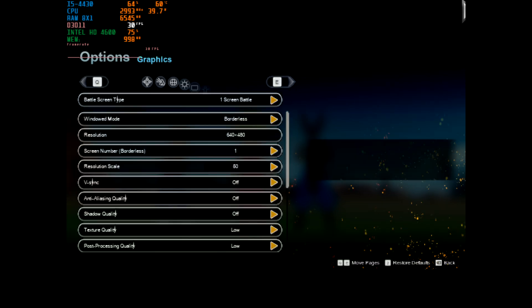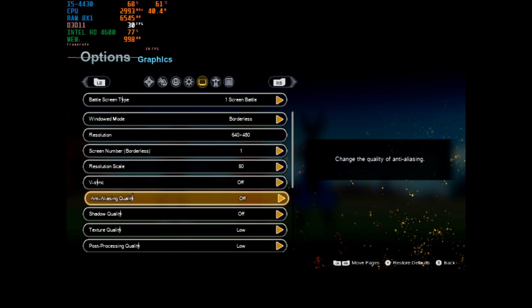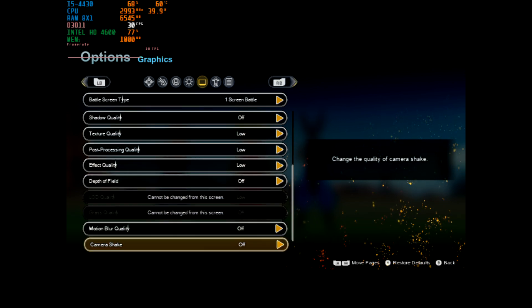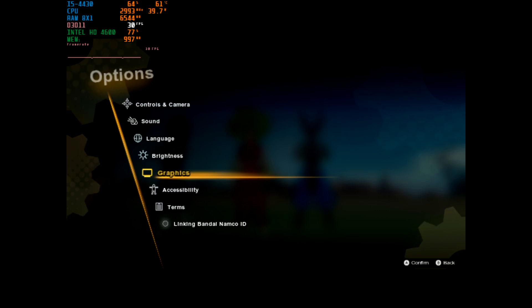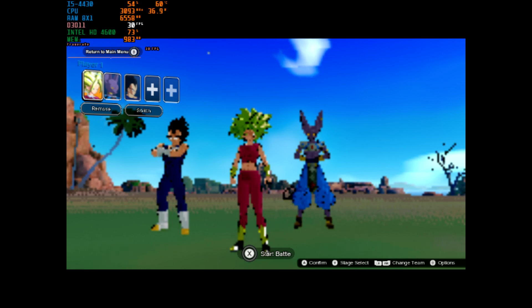We're running at very low settings — 640 by 480 — using every config trick I have. It looks about how I expected. Right off the bat, I noticed it's using more RAM than when I tested previously. Let's try to get into the game and see what happens.